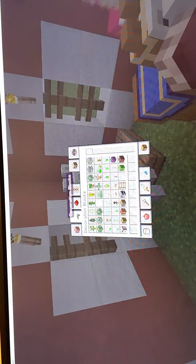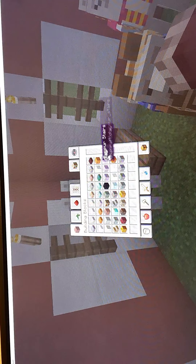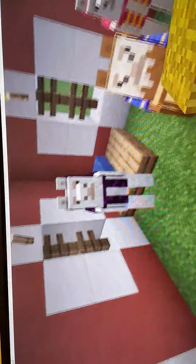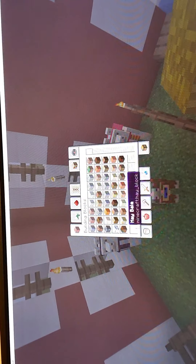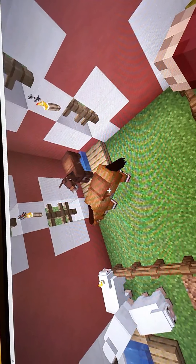All right, where are the building blocks? Let's give him his health back. Obviously, if you didn't know, you've got to breed llamas with a hay bale. Normally they do it, so they're just probably not wanting to today.